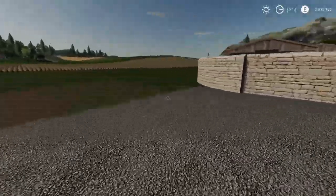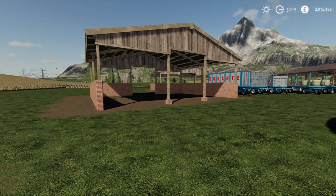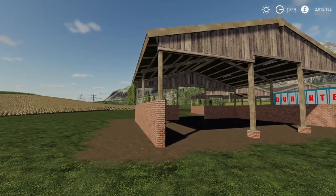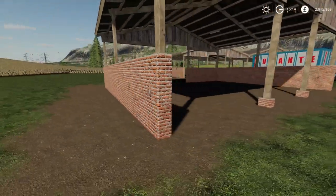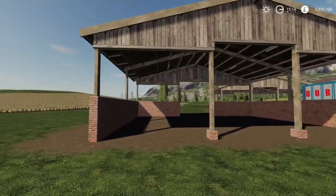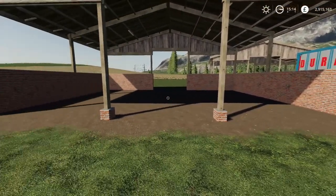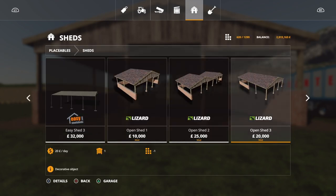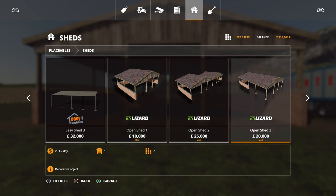Around the back we have a selection of sheds, also by Dorset — the wood frame open sheds with brick walls. Each one is five slots for the first placement. The detailing is phenomenal — old red brickwork where the mortar looks aged, very rustic and charming. There are brick pillars at the bottom and a slightly higher section in the middle for machinery. They're drive-through as well. Prices: Open Shed 1 for 10,000, Shed 2 for 25,000, Shed 3 for 20,000.